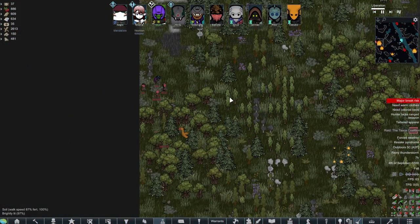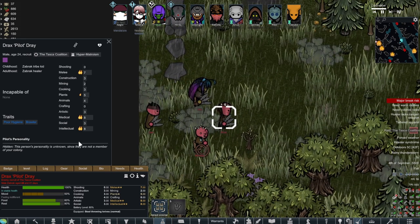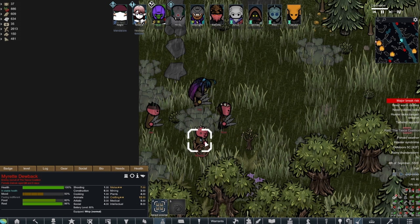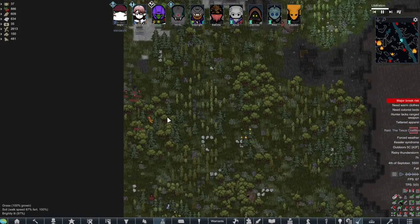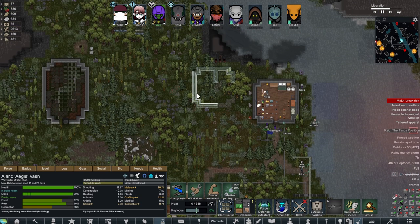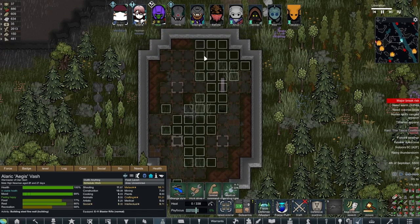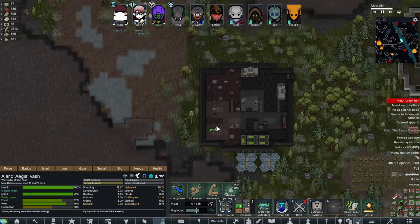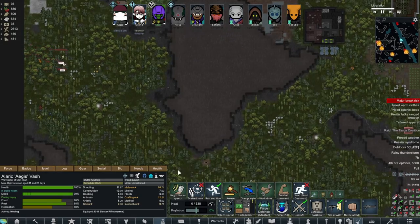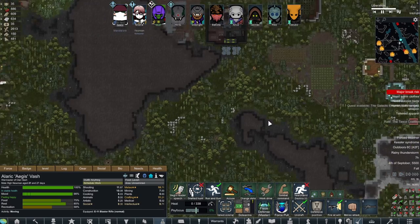We are getting raided by potentially the most pathetic raid I've ever seen. Most of these guys are using throwing shards, throwing knives, and none of them — they have a combined shooting skill of like four between the five of them. This is probably going to be a pretty easy raid. I've got plans down for a new building — I'm thinking that's going to be a house. The outer structure is done, now we just need to get the floors in and the wiring.